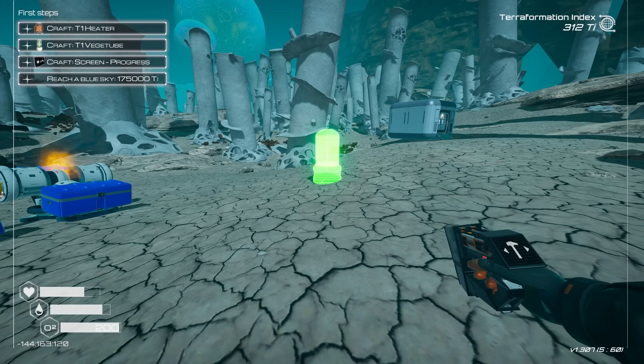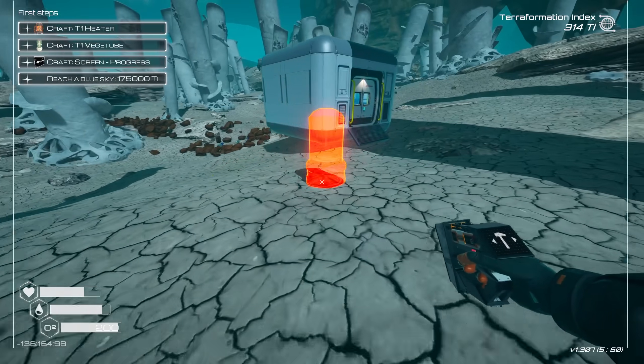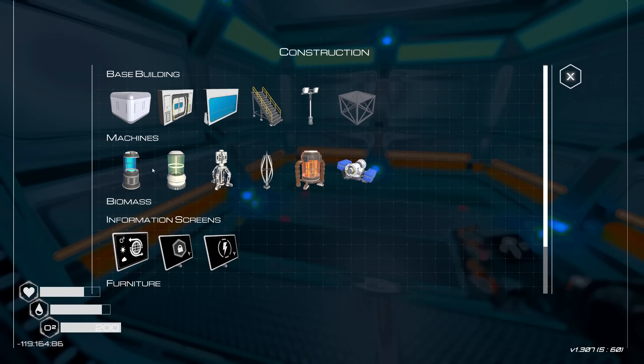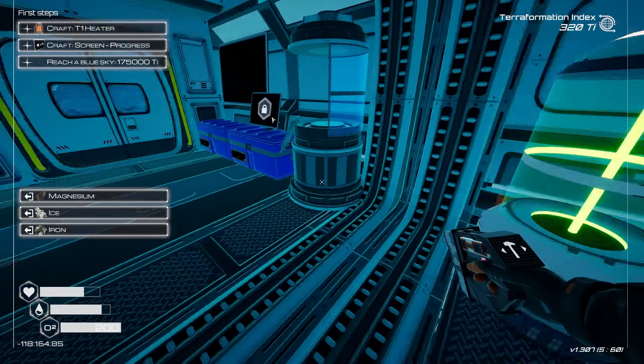Now that we got that ice, I can now make T1 veg tubes. Do these go inside of a base? Yeah, they go inside of a base. So we're going to have to expand out this base probably now. Add another living compartment here. And it's going to be messy in here at the start — obviously I can't make it all fancy because, well, I just don't get the time.